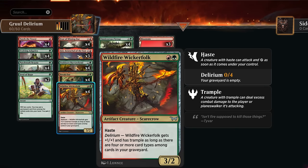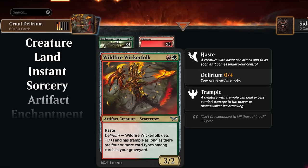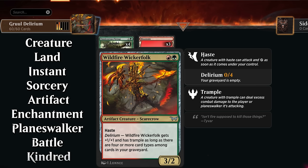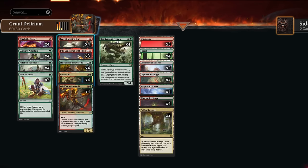One of the new cards is the Wildfire Wicker Folk, a two-mana 3/2 with haste, also an artifact creature, so it has those two types to help enable delirium. With delirium enabled — four or more card types among cards in our graveyard — those types include creature, land, instant, sorcery, artifact, and enchantment. In this deck we can have at most six types; we just need four to enable delirium, at which point the Wicker Folk also gets +1/+1 and trample.